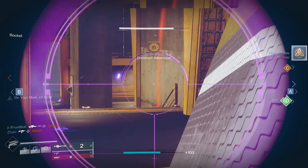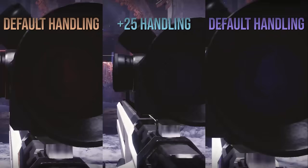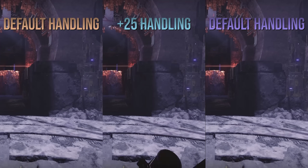I'll give you a quick breakdown so you know what each element does. When you have Arc selected, you get a plus 25 to the handling stat, which is awesome if you want to switch from your sniper to your primary much faster.